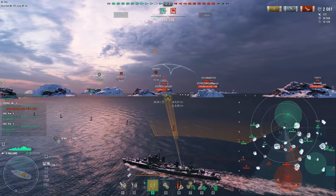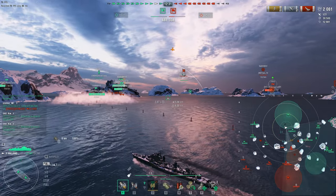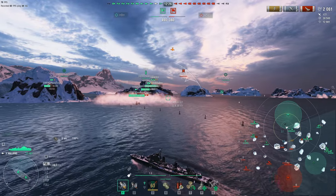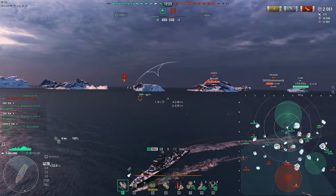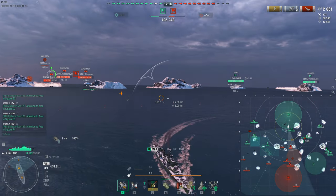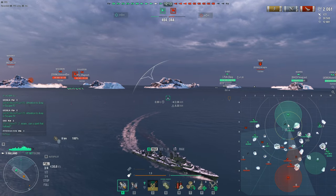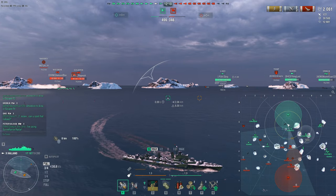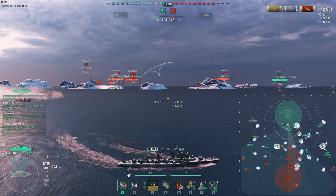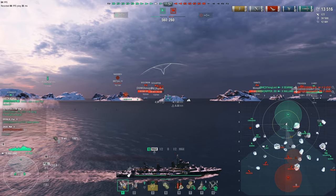My role as the Holland is really to be the AA platform, torpedo from range, and use guns as a last resort. Right now, we've got Janan — the deep-water torpedo cruiser — and we're just going to launch some torpedoes at them. Sitting in smoke: bad idea — magnets for torpedoes, like I've always said. And there's a nice kill right there on the Janan — second kill of our game. Again, sitting in smoke, bad idea.